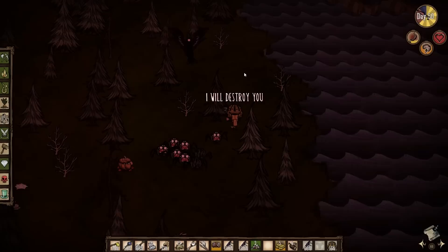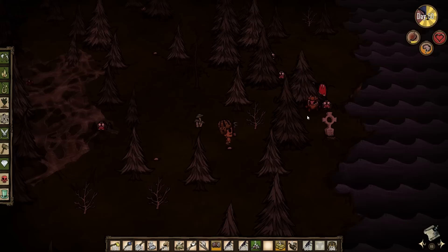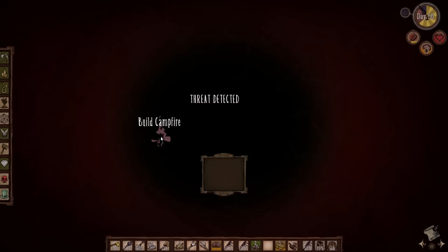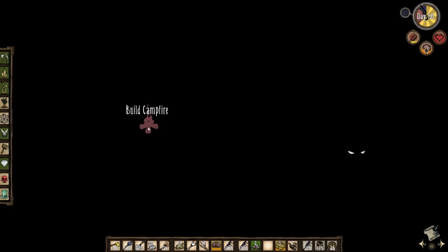My log suit is gone — I should have grabbed the other one from Chester, but it's a little bit too late for that now. This is not good — I have a huge train of spiders after me and I don't have a log suit. Chester is totally going to die with so many spiders attacking him. Night is starting, I need to hurry up and build a campfire, but I can't drop a campfire here. I'm totally going to die right now.